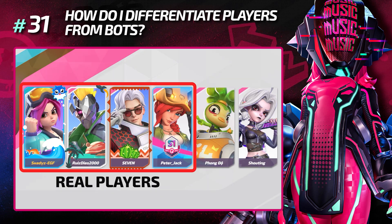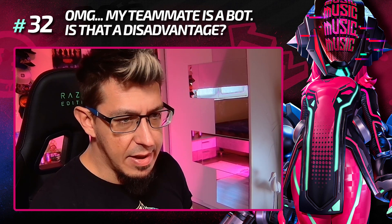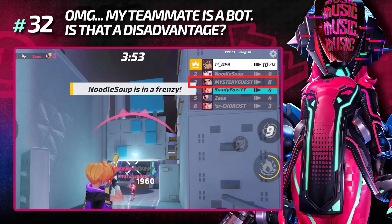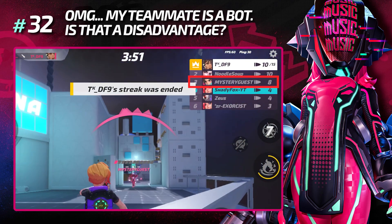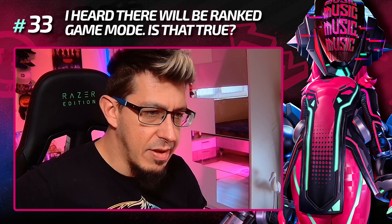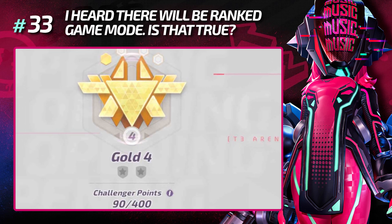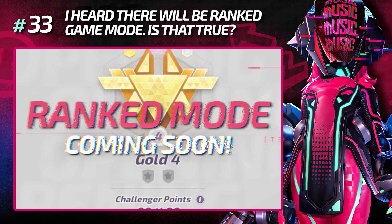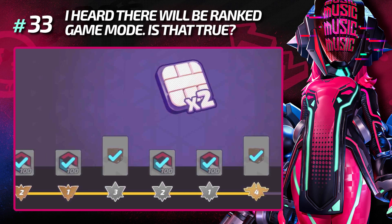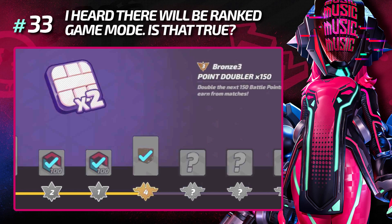How do I differentiate players from bots? On the loading screen, bots are on the right-hand side, usually don't have frames, and you can also identify them by their names. Is it a disadvantage if my teammate is a bot? Generally yes, but there are different bot levels so sometimes they're surprisingly good at aiming. Is there a ranked game mode coming? Yes — it's currently being tested on the beta server and will be introduced shortly, bringing new rewards to collect.